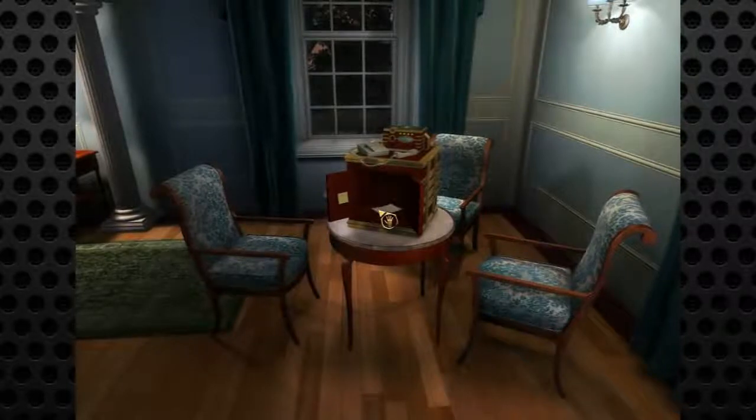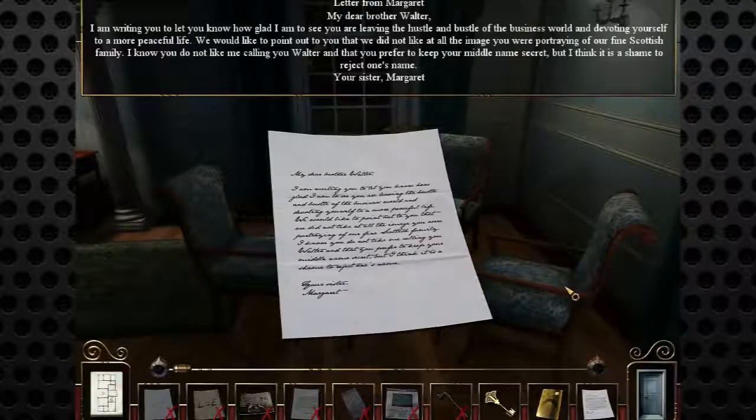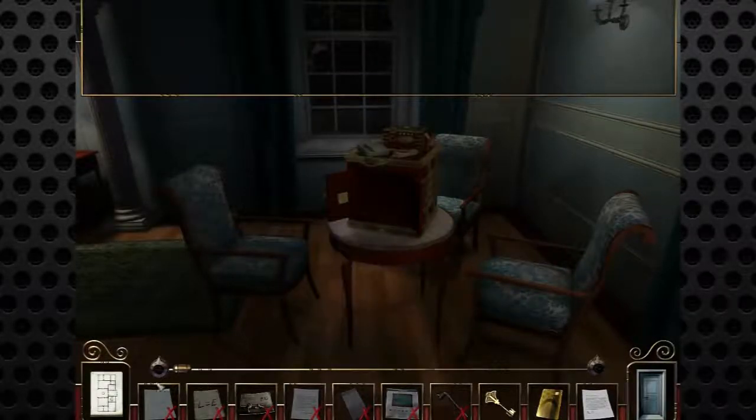Obtained a chip card and a note — a letter from Margaret. Dear brother, my dear brother Walter — I'm writing to let you know how glad I am to see you are leaving the hustle and bustle of the business world and devoting yourself to a more peaceful life. We did not like the image you were portraying of our fine Scottish family. I know you prefer to keep your middle name secret, but I think it is a shame to reject one's name. Your sister, Margaret. Now, what could this have to do with the price of eggs?